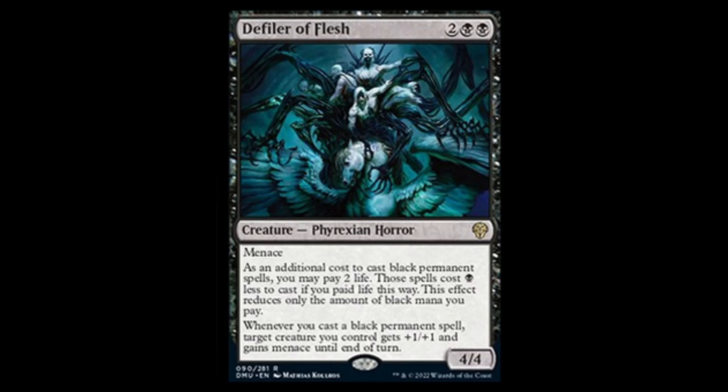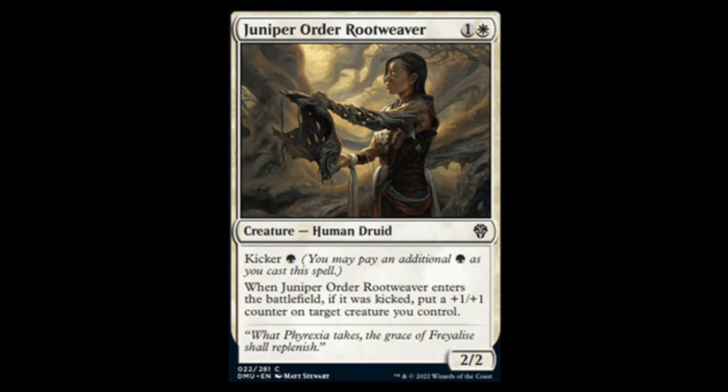Next we have the Defiler of Flesh — two black and two for a 4/4 with menace. This is the black cycle where you can pay two life instead of one black mana (Phyrexian mana) for your black spells. Whenever you cast a black permanent spell, target creature you control gains plus one plus one and menace until end of turn. Pretty sweet in standard and limited. Then Juniper Order Rootweaver — white and one for a 2/2 with kick for a green. When it enters kicked, put a plus one plus one counter on target creature you control. Could be a solid common for draft and limited.